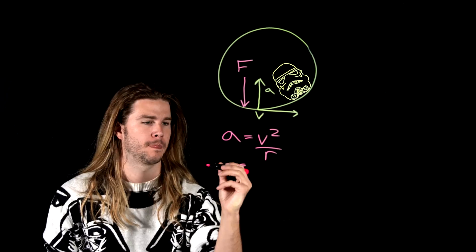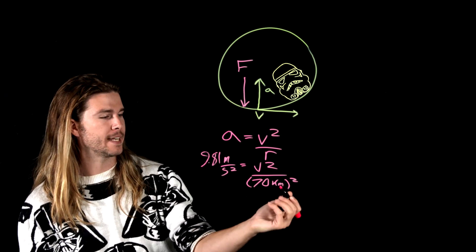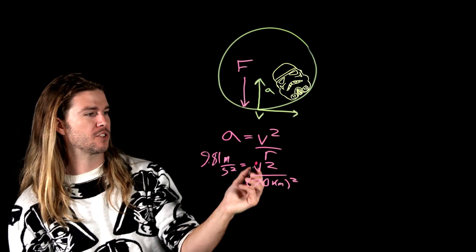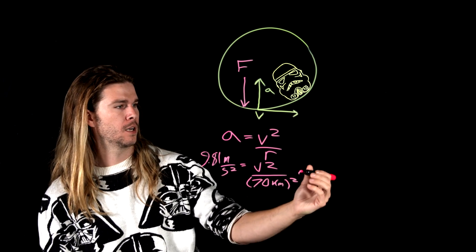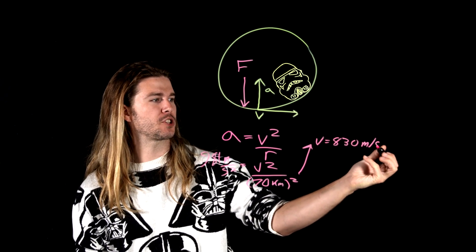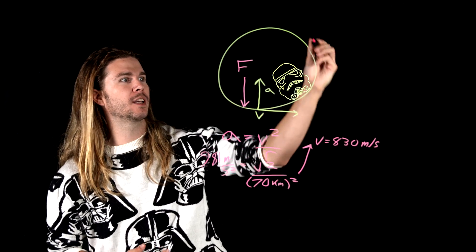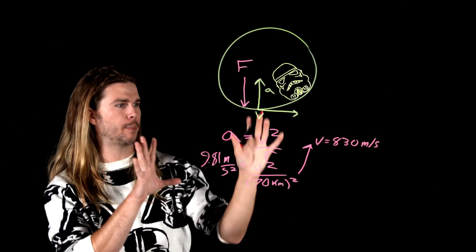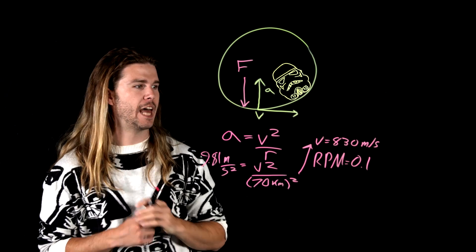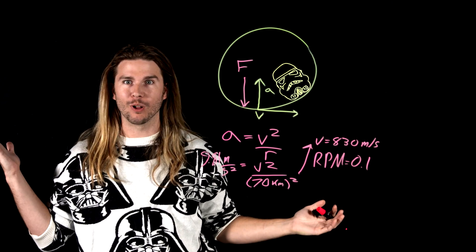We want the acceleration component to be 9.81 meters per second squared, or 1G, and the radius is 70 kilometers — that's 140 kilometers of diameter divided by two. Solving for the velocity component gives us 830 meters per second. And if we know the circumference of the Death Star, we can get an RPM of 0.1. That's totally doable. So if the Death Star could spin at a very plausible 0.1 RPM, then it would have enough artificial gravi— wait, wait, wait, wait, wait, this is wrong.